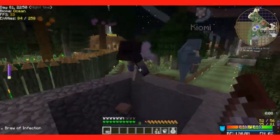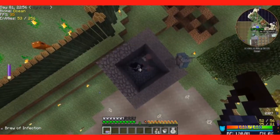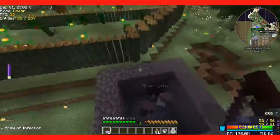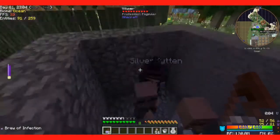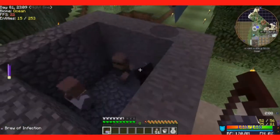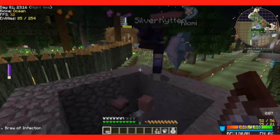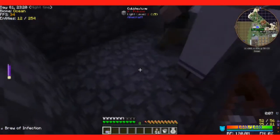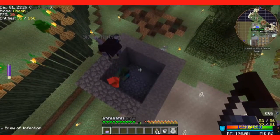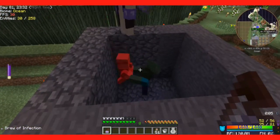The brew of infection is a fun one to attach to people. Oh, it hit you! What it does is it fills the target with worms — that's why I said it after I used it on you. It gives a wither effect, and let's see if I can get these guys — it turns them into a zombie villager.